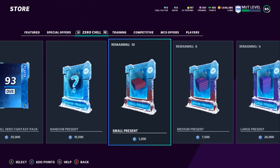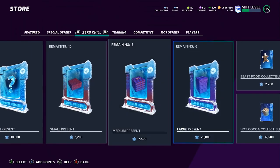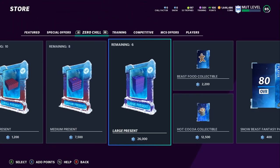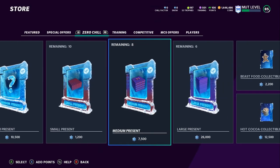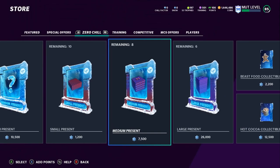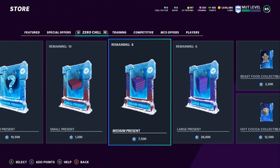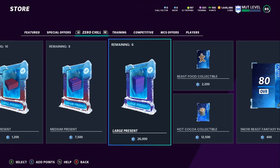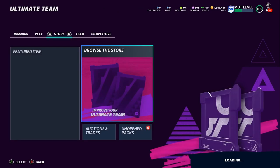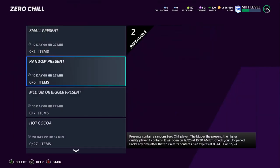I'd recommend you wait for some YouTubers and friends to test the presents first before wasting your snow. See the odds — there have been years where you get three large presents every 20 pulls, which would be losing value. Three large out of every 10 would be a much better ratio and about break even. So it's iffy; definitely look into all this stuff. That pretty much wraps up what to do first for part one of this promo — we're going to have tons more, hints on presents, and a lot more to go over.